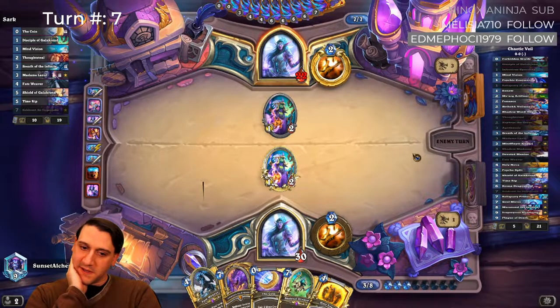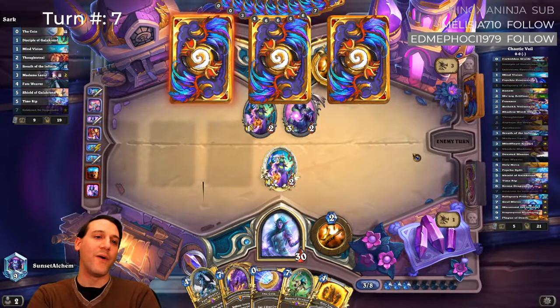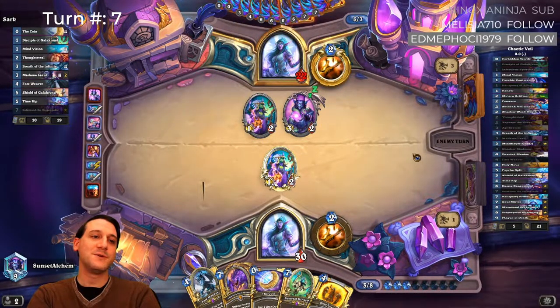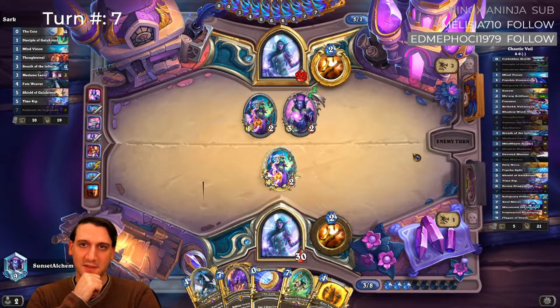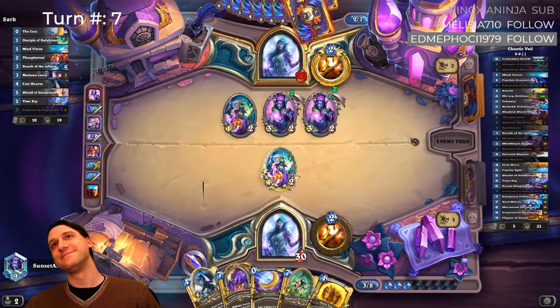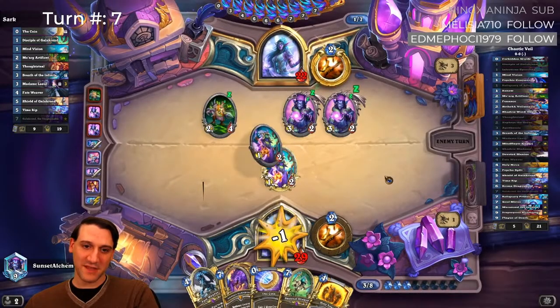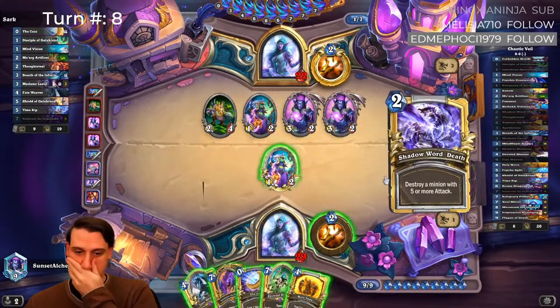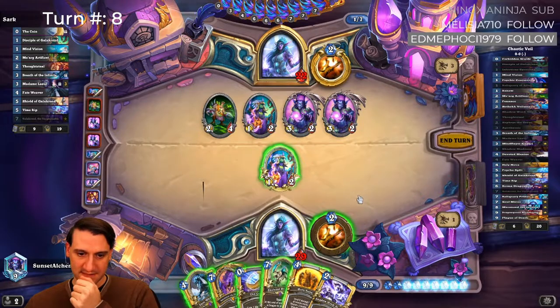We're going to be using Galakrond here soon, just to start generating extra value. Holy cow! Those are two gifted Madame Lazules. So he could have another normal one — he's managed to steal from Galakrond's Wit. This clears, including that, because of that. So sure. Unfortunately we can't Skeletal Dragon on top of it.